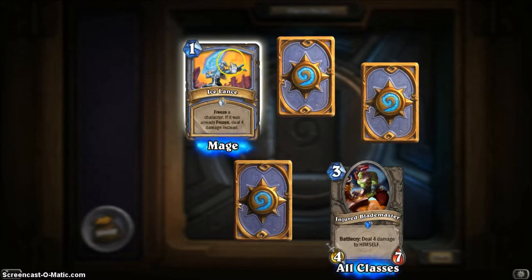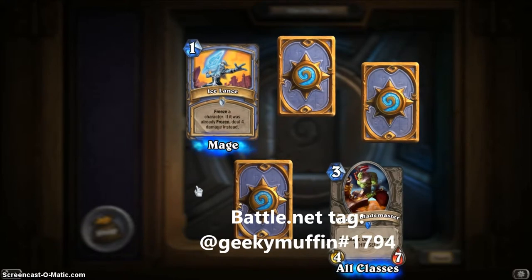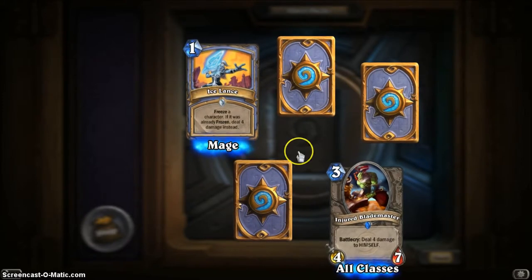Ice Lance — Mage only, so only a Mage deck can have this card. It freezes a character, meaning that character cannot attack the next turn. You can also target the opponent's hero directly. If the character is already frozen — the Mage deck has several freeze cards — it will deal 4 damage to it instead, which you can also apply to the hero.